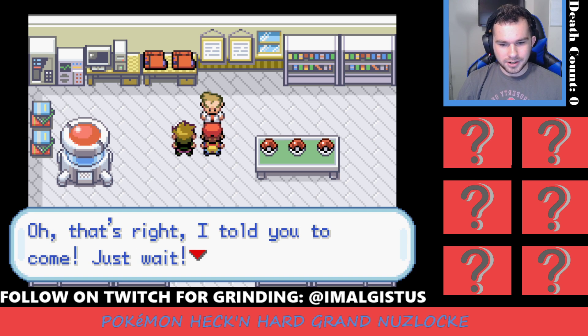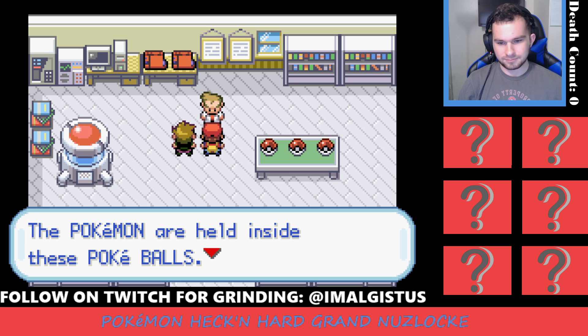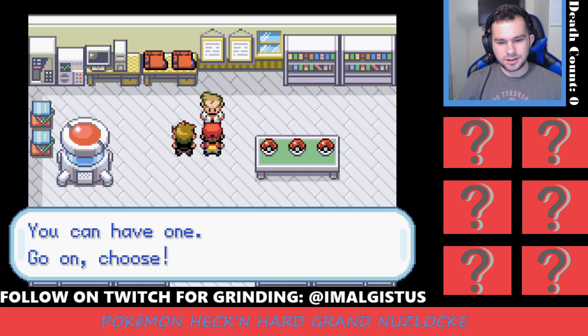Gary says: 'Let me think — oh, that's right, I told you to come, just wait. Here, Brendan. There are three Pokemon here. These Pokemon are held inside Pokeballs. When I was young, I was a serious Pokemon trainer, but now in my old age I have only these three left. You can have one — go on, choose.'